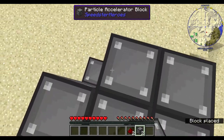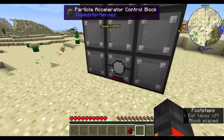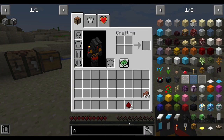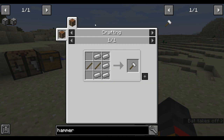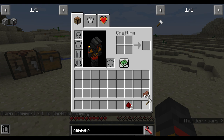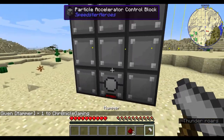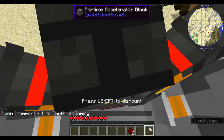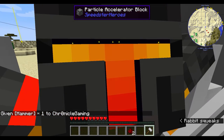Once you finish making the structure, you also need a hammer, which I forgot to get. A hammer is made with five iron and two sticks. Once you have the hammer, right-click the machine with it to enter it.